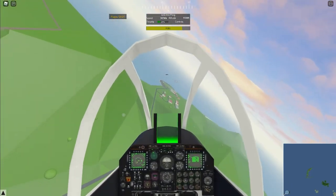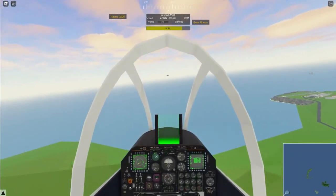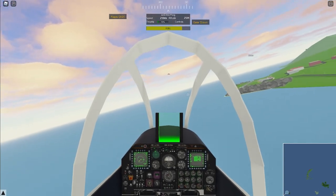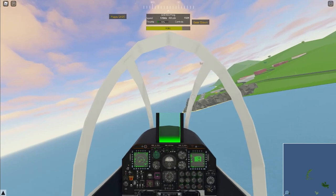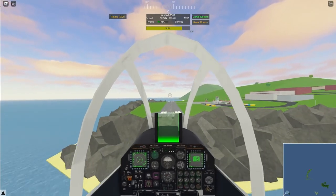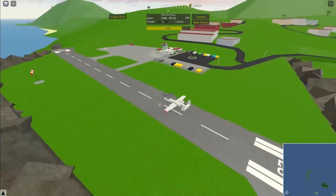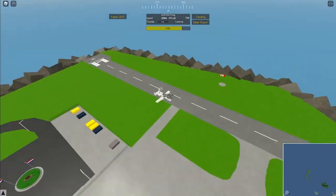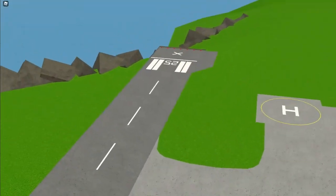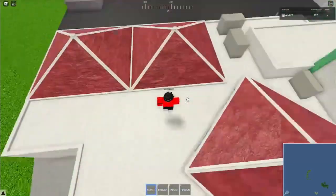Oh yeah, there's another airport! Let me land here — it's called Saba. Let me put the gear down; I'm coming in fast. Okay, landing now — it's a small runway. Look how small this runway is! I think this is a real-world runway — I saw someone do a video on it. It might be the smallest runway. There's a fuel tank here too.